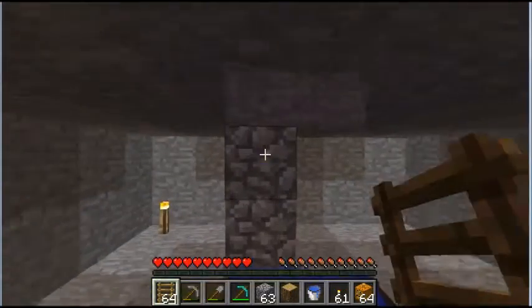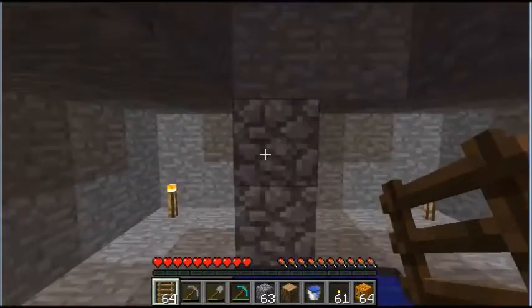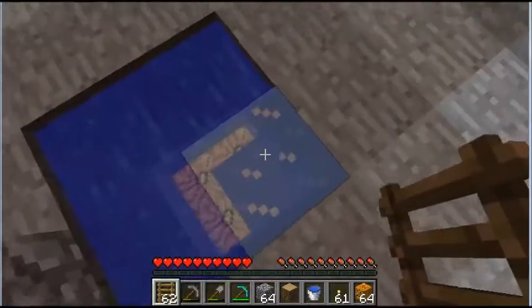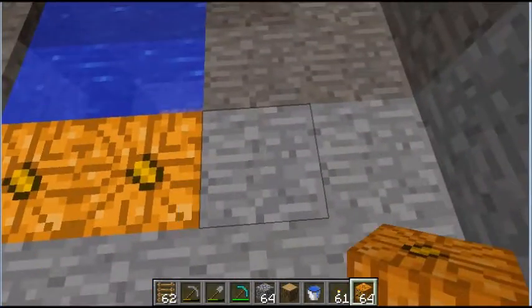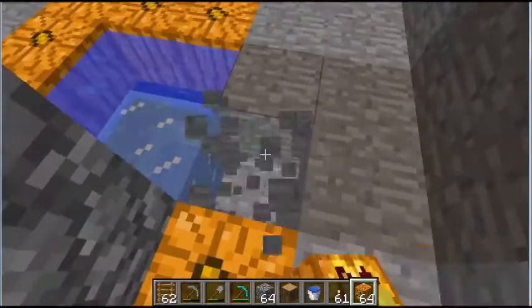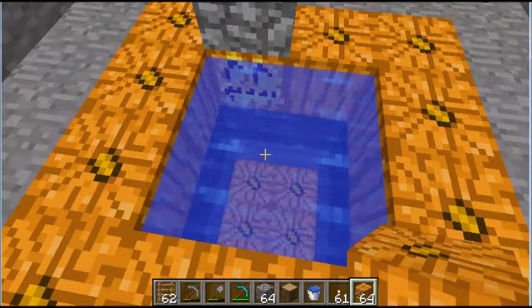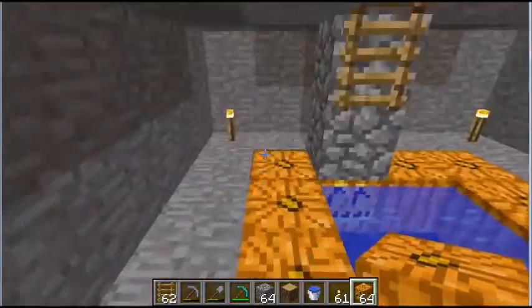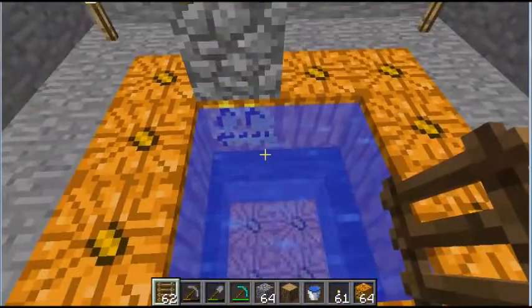The water froze again, so I'll add more pumpkins. Now I know it definitely shouldn't freeze. The pumpkin trick does work — you can also use glowstone. The light source has to be directly next to the water though, since the ones further down don't reach three blocks up. So you may not want to do this in an Ice Plains biome.